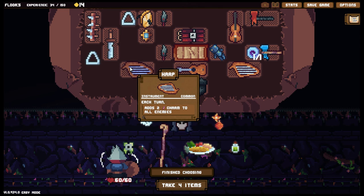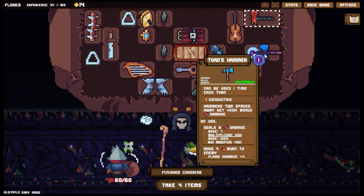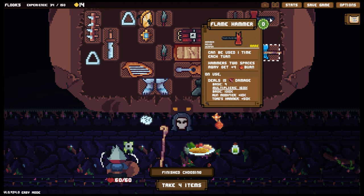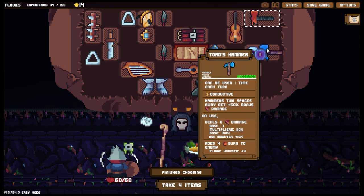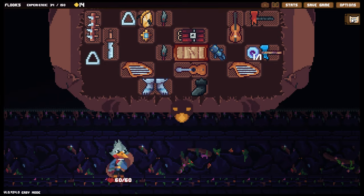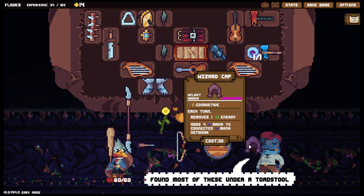We've got two things we want to activate each turn, which allows us to still use this a bit. This we can use once per round, which is going to be quite nice. This does a wallop — we're getting the 50 bonus damage regardless, which is really good. Now we can also add burn to our enemies and that can stack quite nicely. Let's finish choosing and see what the shop has to offer. They've got the flute, and a Wizard's Cap: each turn removes one energy and adds four mana to the connected mana network.